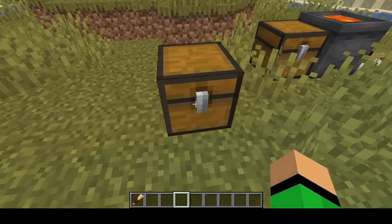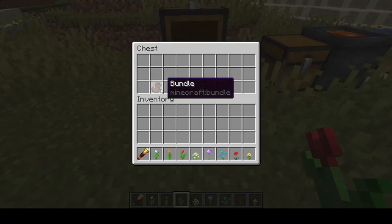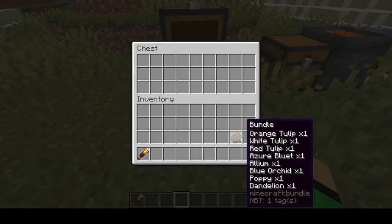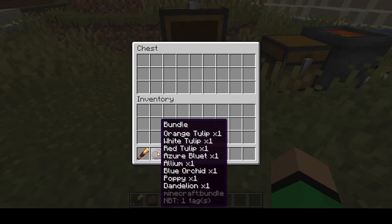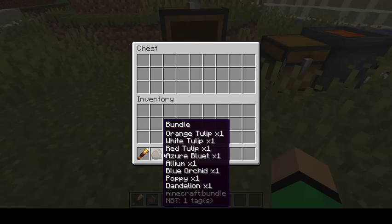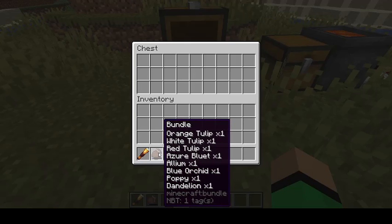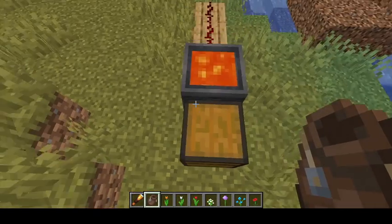One of the things announced at Minecon was the bundle. Let's say you have all these flowers — you click on every single one and put them in the bundle. You can see the bar slowly fills up as you add more items, and now the bundle is full of flowers. You cannot put items that are only stackable to one, like the Spyglass, in the bundle — it won't work with armor or similar items. This is how the bundle functions for now.